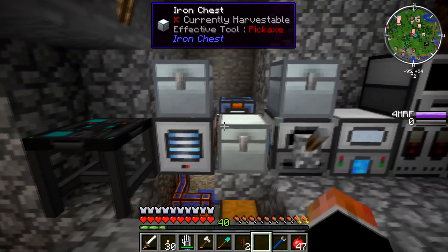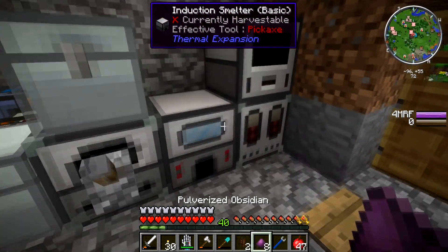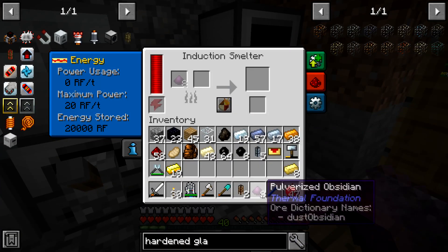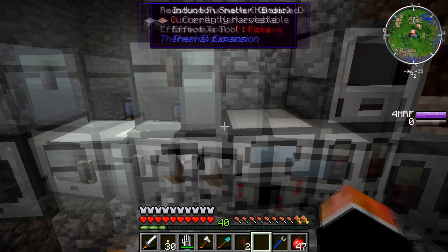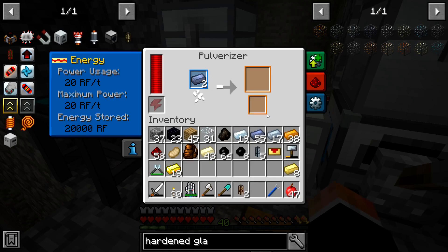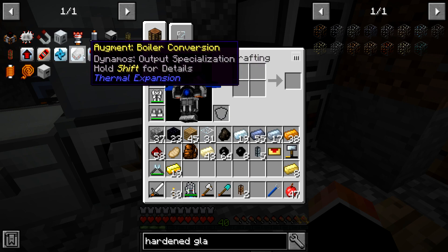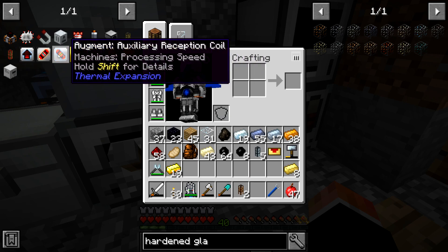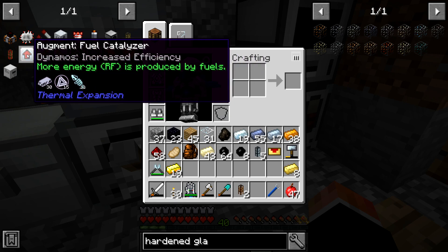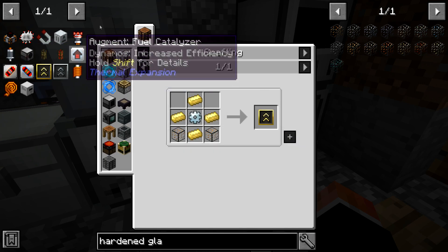We're going to need eight electrum — so four of each, gold and silver. I love doing the induction smelter because now we don't have to actually turn it into a dust to combine it to then smelt it. I should have known about this the whole time. Our obsidian's done, our electrum's done. Pulverize the obsidian — okay, this should work now. Let's take some things off the to-do list.